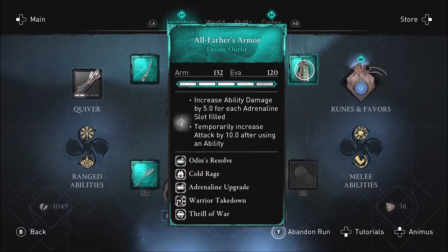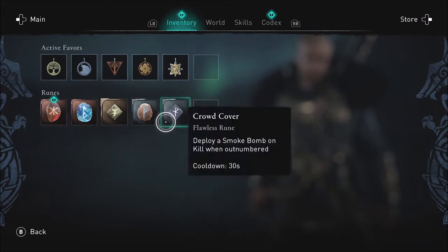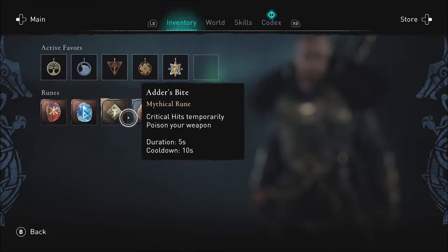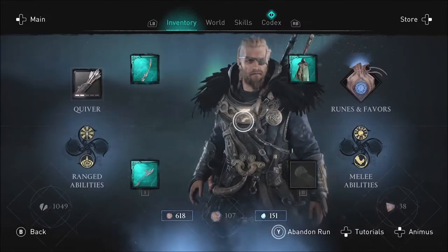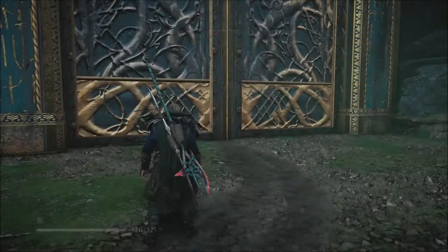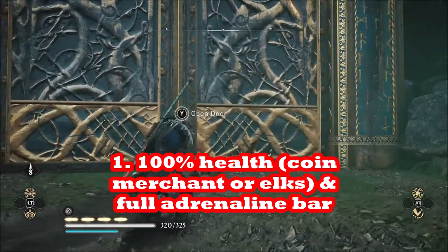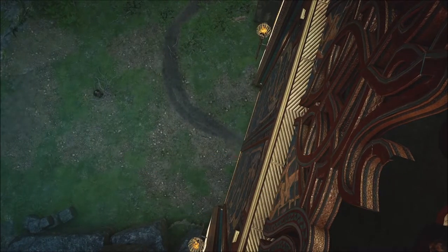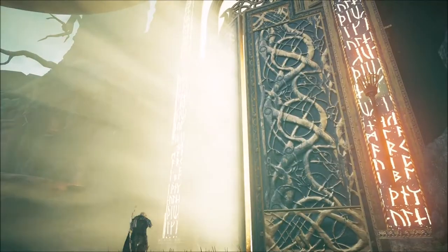That's the first set that you use, and I'm using it because it's fully upgraded. I want a lot of adrenaline. You can see the runes we've got — the Adder's Bite gives us some poison damage. In general I'm doing an adrenaline build for Eivor, or Odin, so we can use one particular ability.